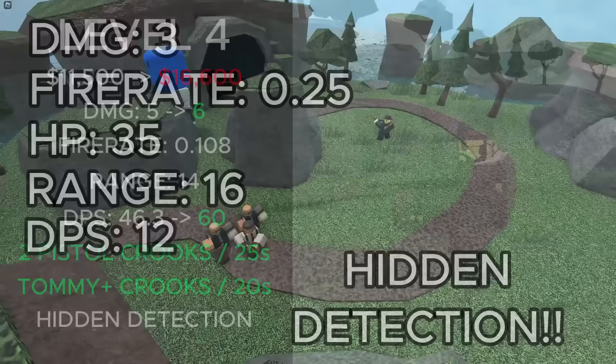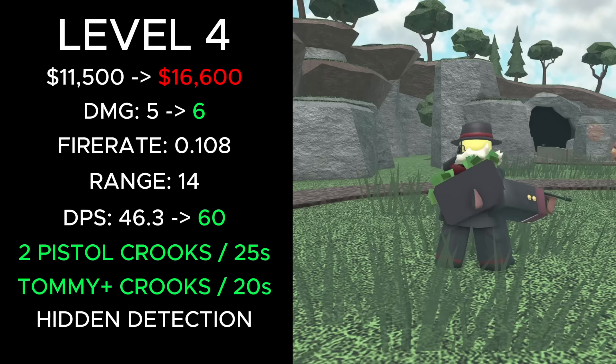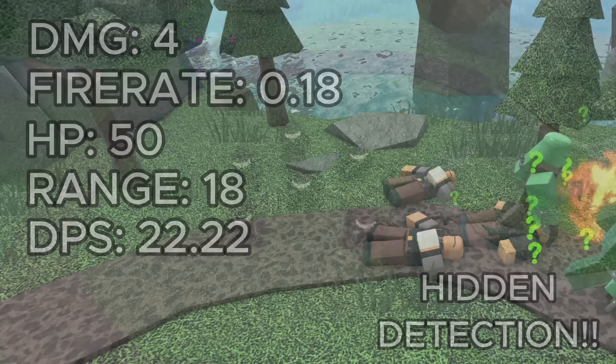At level 4, its total cost went from 11,500 cash to 16,600, damage increased from 5 to 6, fire rate stayed at 0.108, and DPS was increased from 46.3 to 60. It also now spawns upgraded tommy crooks every 20 seconds. This crook deals 4 damage, has a fire rate of 0.18, 50 health, 18 range, and 22.22 DPS. It also now has a better placement limit, allowing you to get 6 crook bosses instead of 4.